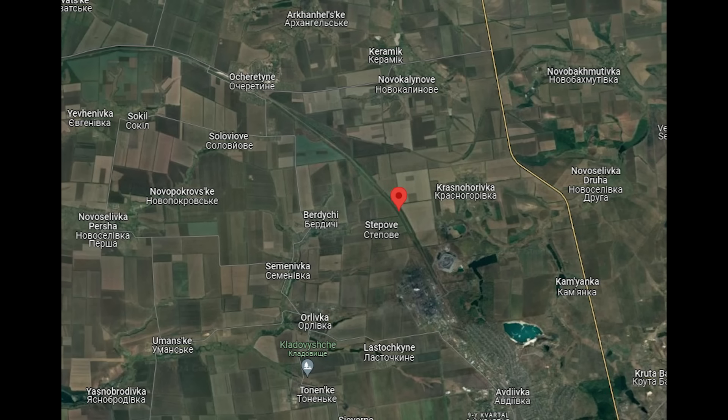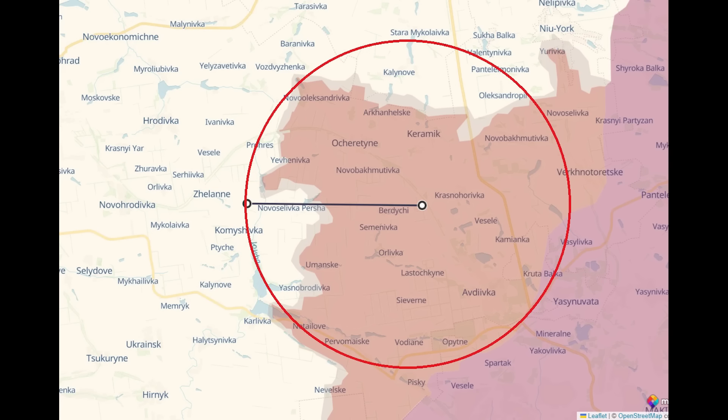Zoomed out, you can see this wasn't far from Stepove. This may seem close to the front lines, but that's because the Gvozdika has a relatively short range of 15km. Here it is on DeepState map — you can see that to hit the front lines and the areas around there, the 2S1 needs to be close to the front lines.